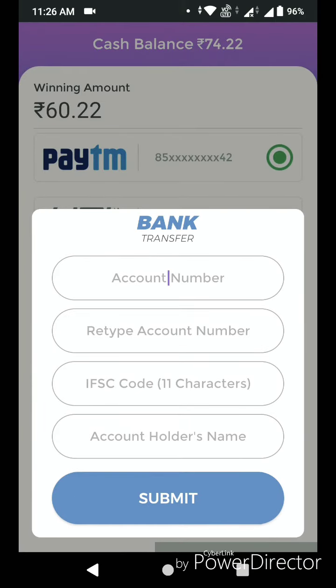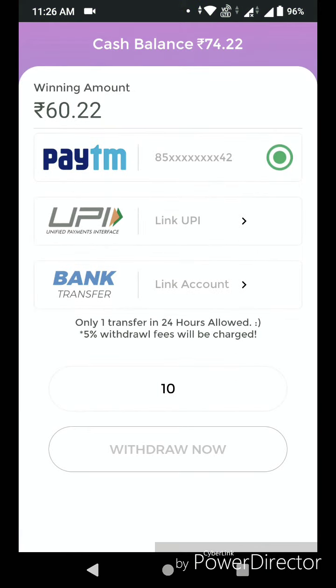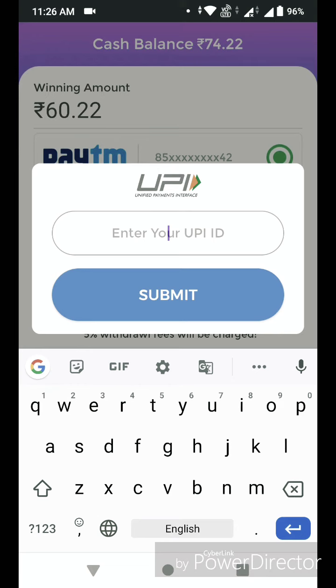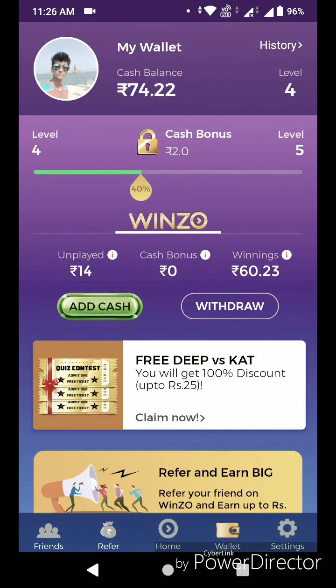If you have a password, you will need to transfer to your account. So I got 60 rupees and the balance is 74 rupees and unplayed 14 rupees. So if I got 60 rupees, I got 5% transfer fees.